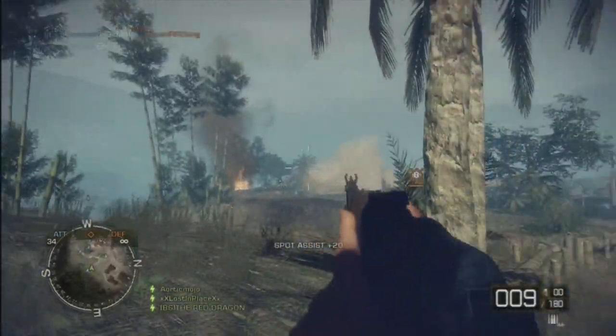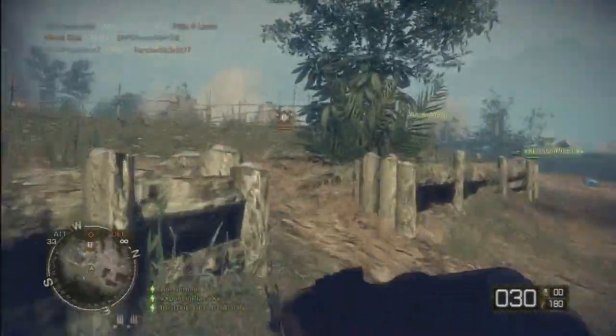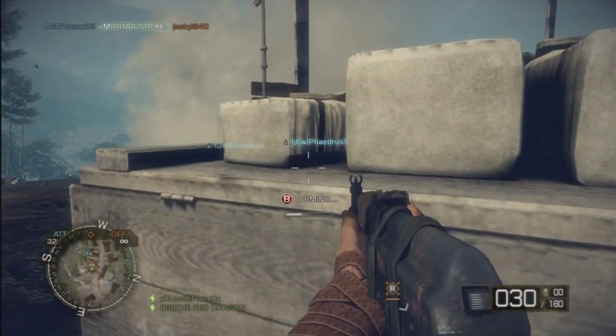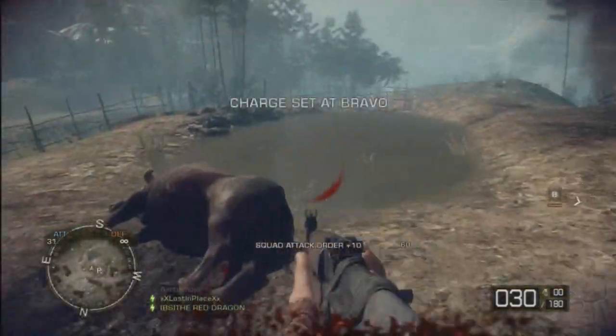I like the AK and we are coming in from the left hand side of the map. The right hand side I believe is better to come in at, but the rest of our team was doing a good job of pushing so hard over there that the enemy was completely over there. They left the left side open so we were able to sneak in.